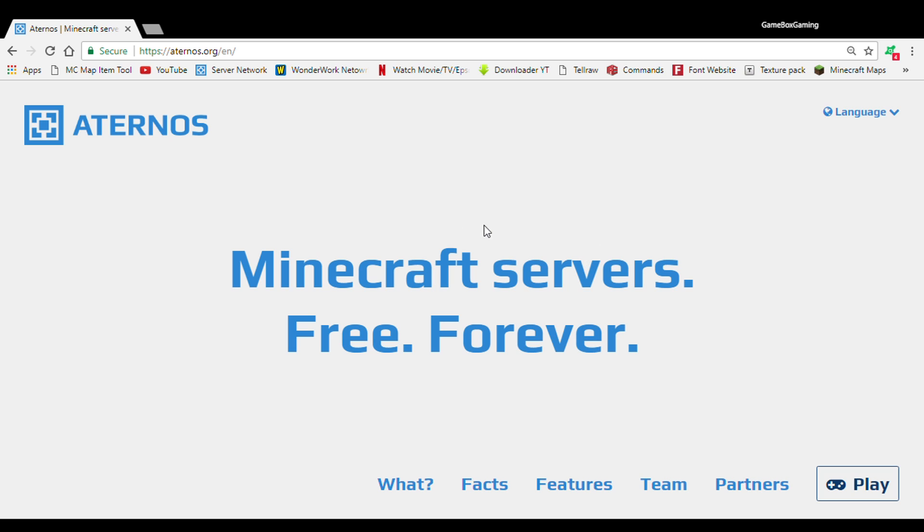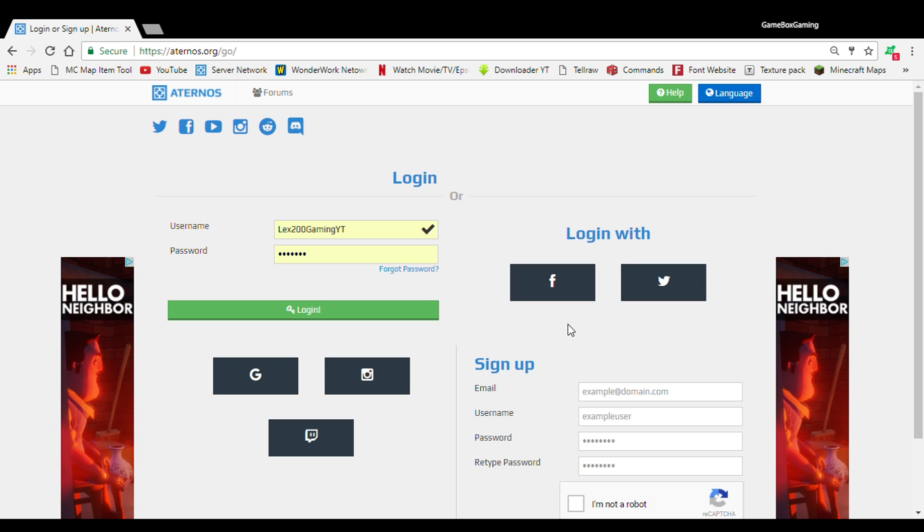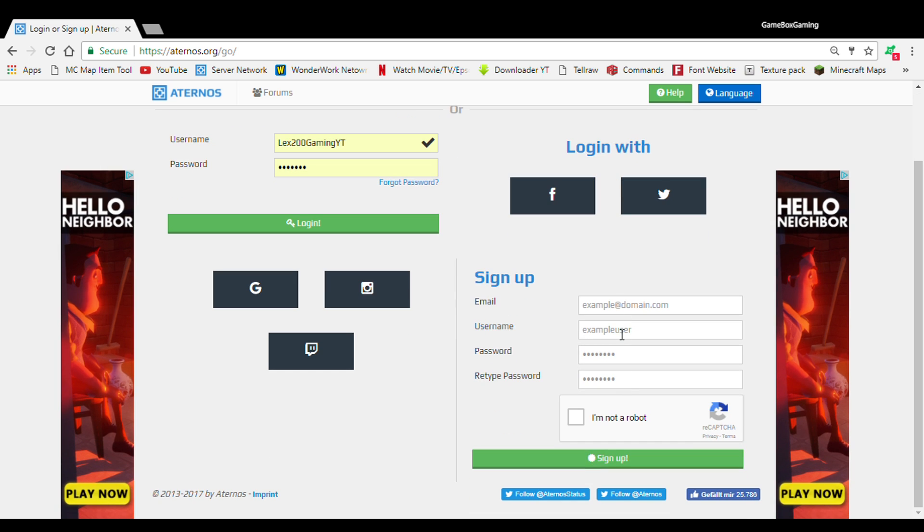So what you gotta do is, if it's your first time on this page, you go to play. You could exit the cookies prompt, but we're just gonna push yes for the sake of this tutorial. So if it's your first time, you gotta sign up — you gotta do your email, your username, your password, your retype password, and then you gotta click I'm not a robot, because otherwise it's gonna think you're a robot and you can't sign in. I'm gonna create a brand new account and I'll be right back.